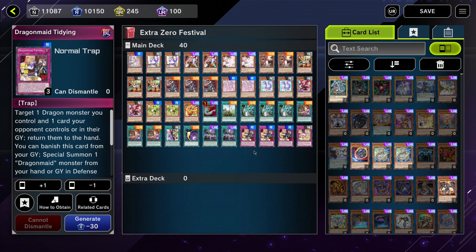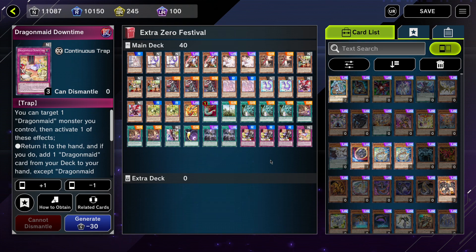Dragon Maid Tidying is a trap: when activated, you can target one Dragon monster you control and any card your opponent controls or in their GY, and return both to hand. So you can return one of your Dragons and bounce a problematic opponent's card back to hand. It has a secondary effect where you can banish it from the graveyard to special summon a Dragon Maid from the GY or from your hand. Finally, Dragon Maid Downtime lets you target one Dragon Maid monster you control and either search out a Dragon Maid card from the deck or bounce any spell or trap on your opponent's side of the field. Regardless of which effect you choose, the targeted Dragon Maid monster is returned to hand, so you can use this to protect a Dragon Maid you'd rather not have destroyed.